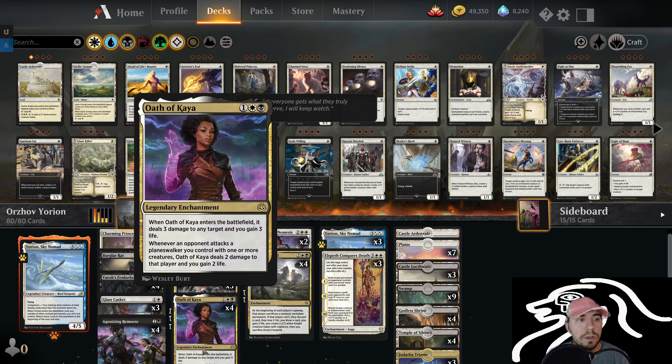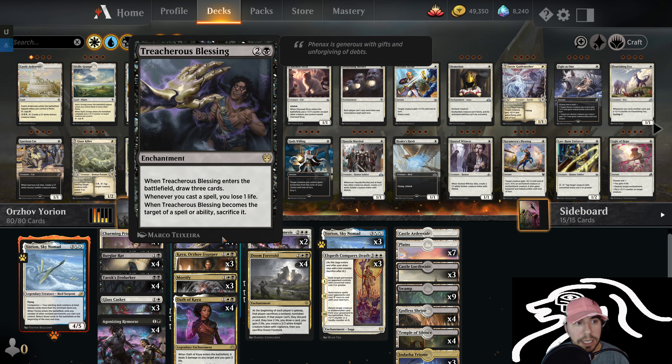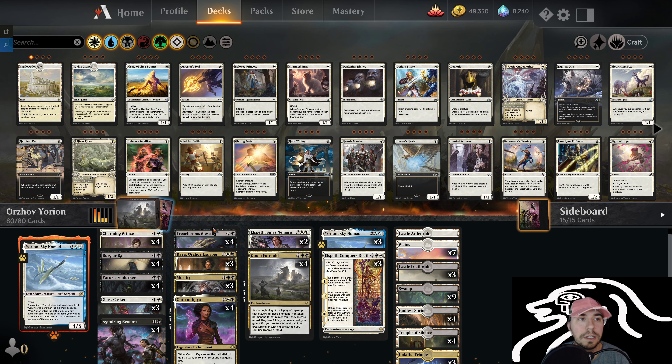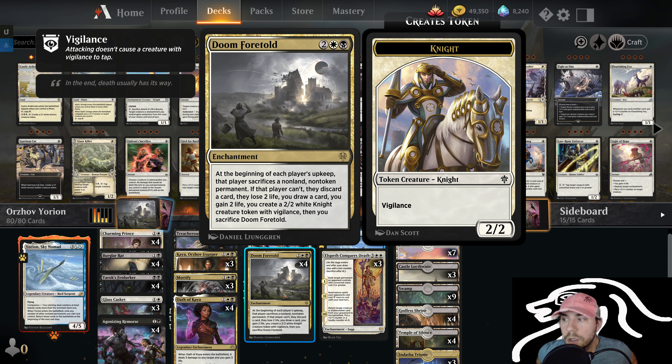What this deck tries to do is really early game, shut down our opponents with a ton of discard. It is really nasty and hard to play against. Treacherous Blessings here is a great card — draws three. It does ping you for one life, but you can get it off the board with a few different things, and we are getting life gain so most of the time you don't have to worry about it. And the big one here is Doom Foretold. This was a really popular deck a while back with Esper, actually. Pretty interesting to see this thing come full circle, and glad to see it as another top deck.